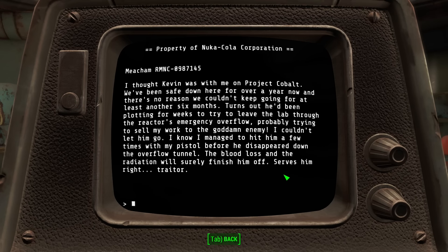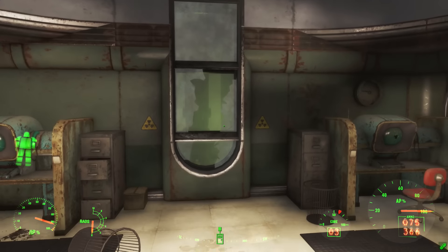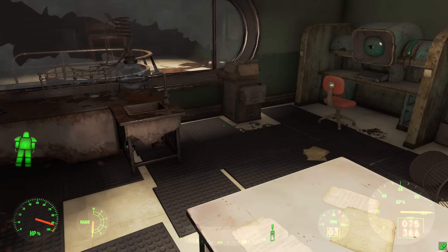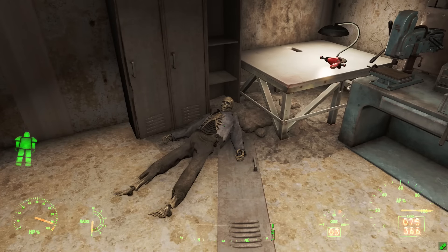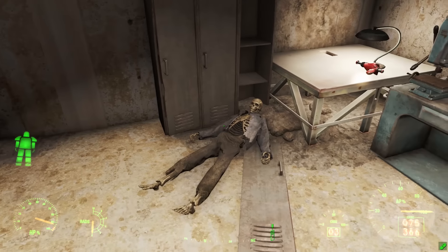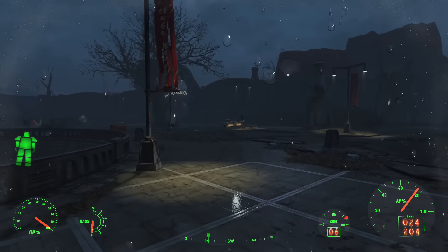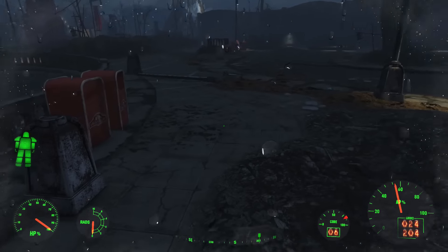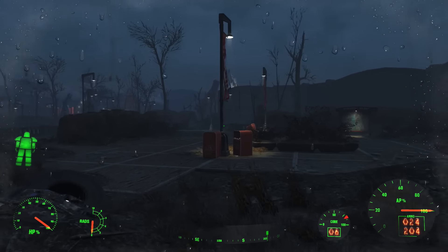I thought Kevin was with me on Project Cobalt. We've been safe down here for over a year — there's no reason we couldn't keep going for at least another six months. Turns out he'd been plotting for weeks to leave the lab through the reactor's emergency overflow, probably trying to sell my work to the enemy. Dude — paranoia. I couldn't let him go. I managed to hit him a few times with my pistol before he disappeared down the overflow tunnel. The blood loss and radiation will finish him off. Serves him right. Total loony. And I'm guessing that is said Mr. Loony. Whilst I do appreciate the work you put into these enhanced weapons, that doesn't change the fact that you're a despicable person — and a loony. And dead. Let's not forget dead.